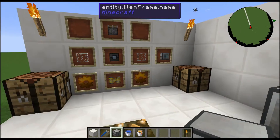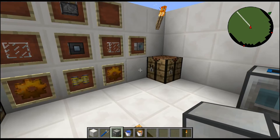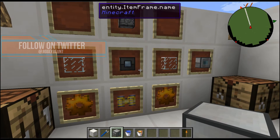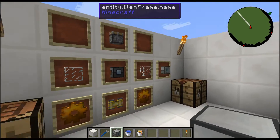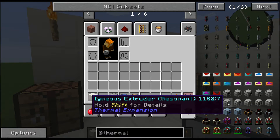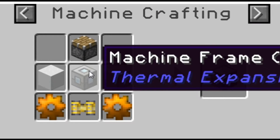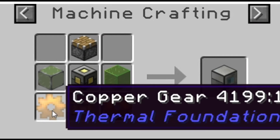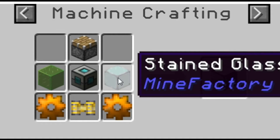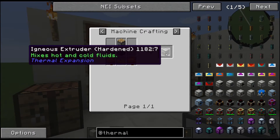There's a strong possibility I've butchered the name — it is the Igneous Extruder from Thermal Expansion. To craft it: start at the top with a piston, a machine frame just like all Thermal Expansion machines, two copper gears at the bottom, a pneumatic servo in the middle, and two glass on the sides.